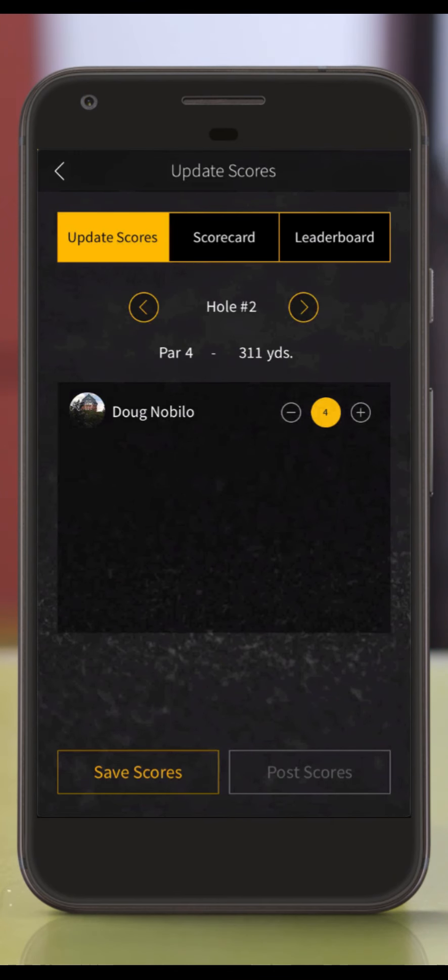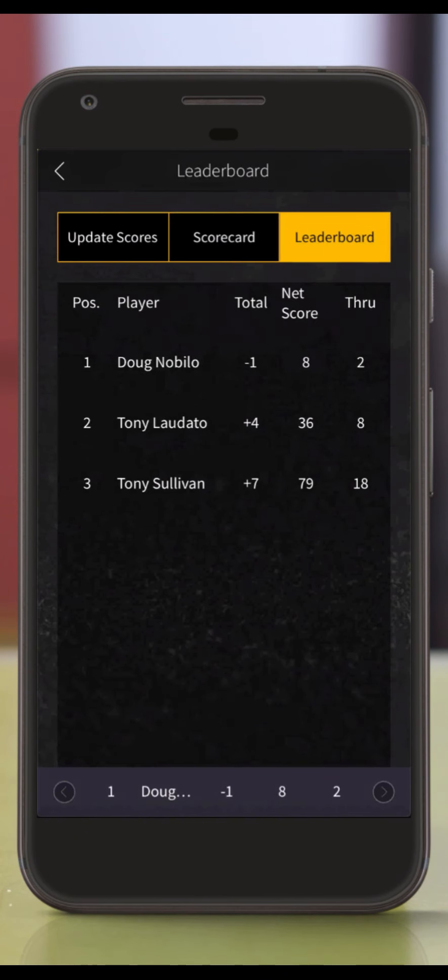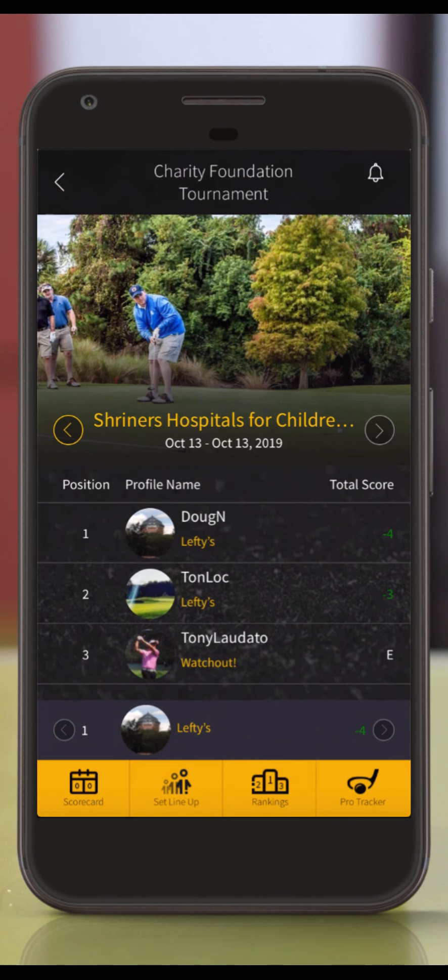If you press the scorecard selector on the top of the screen, you'll see your full scorecard, and if you press the leaderboard selector, you'll see how your team is doing in the charity tournament. You can then press the back arrow in the top left corner to view your lineup and press one more time to get back to the league details page. On this page, you will see how you are doing in the pro-am portion of the tournament.